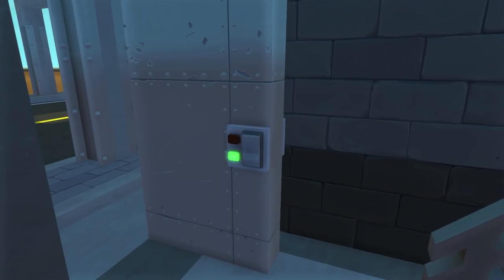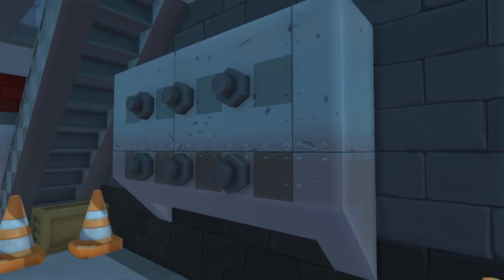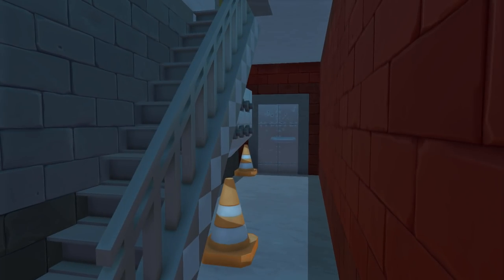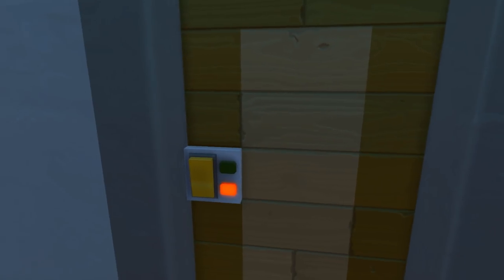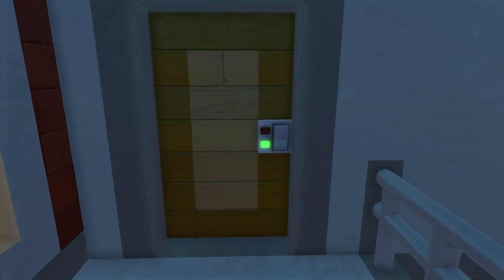We're going in here and this is like a little lobby area. Back here we have the mailboxes, pretty simple. Got a back door there. If we head up these stairs, this will lead us to the two rooms. Here's the first room and here's the second room.